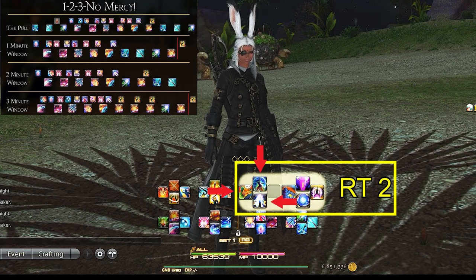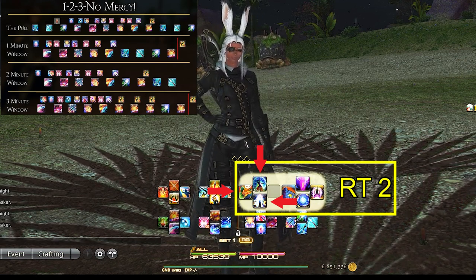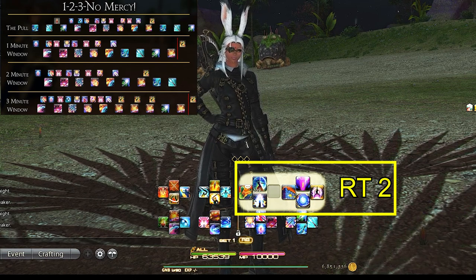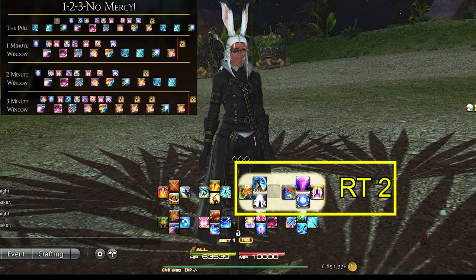Right trigger 2 d-pad is our range aggro, Interject, and invulnerability. Range aggro, invul, and Interject are always in the same spot for each tank as well. The last spot is a flex spot, but after testing I don't really put anything there for my personal taste, so I just leave it empty.